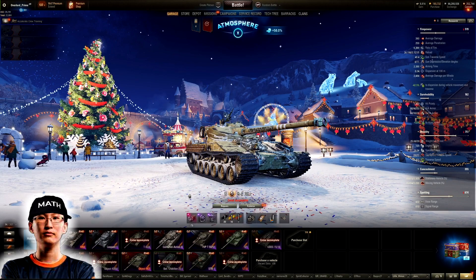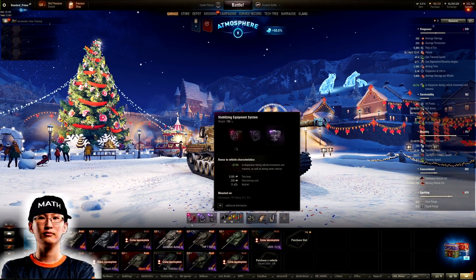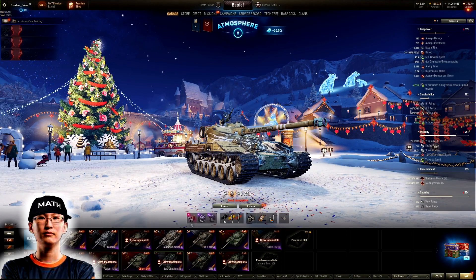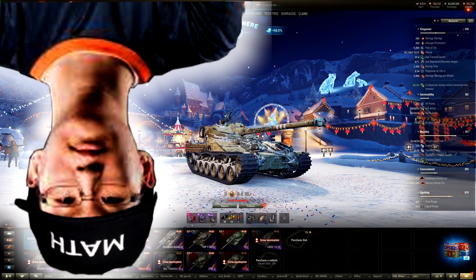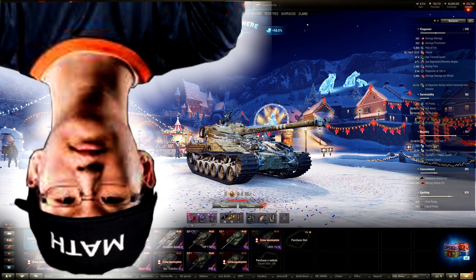Which one gets applied first? It doesn't matter — they get applied at the same time. That's the logic for keeping the stabilizer. You could do the math the other way around: if you're using the bounty rotation mechanism, that makes the stabilizer weaker — it goes from 27.5 down to about 22 or so.